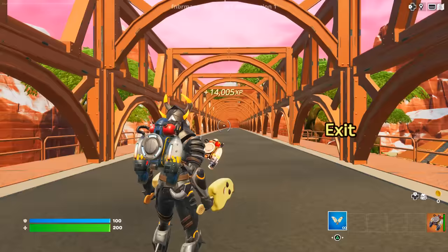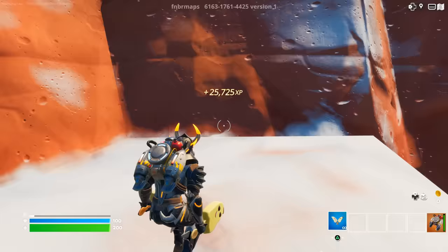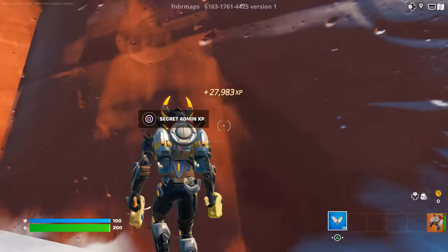After pressing that button, go to the right side and jump off the bridge. Use your jetpack to get on top of this part of the Rocky Mountains. Once you're up here, on your right side you will find another XP button.